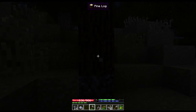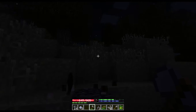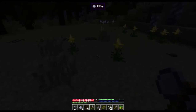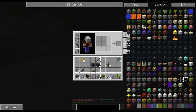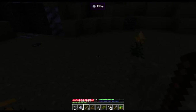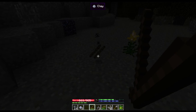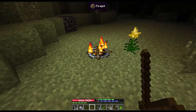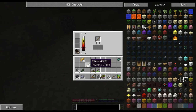You always want to stay on guard when you're out here in the dark, because you never know what's going to wander up on you. Now we're going to make a fire, and to do that we need to put three sticks on the ground, hold right-click on our fire starter, and there we go — we got a fire. If you put a stick in there it'll make two torches.